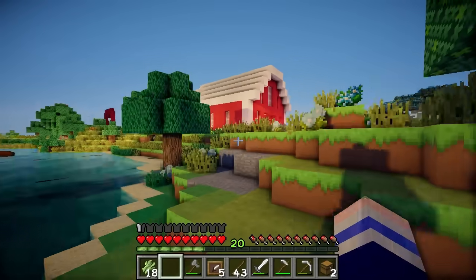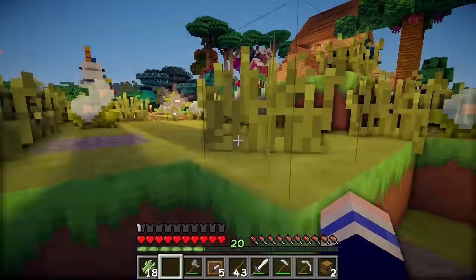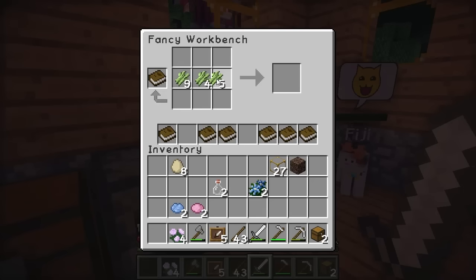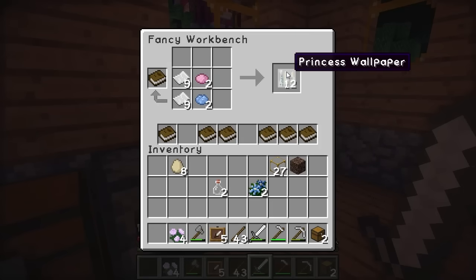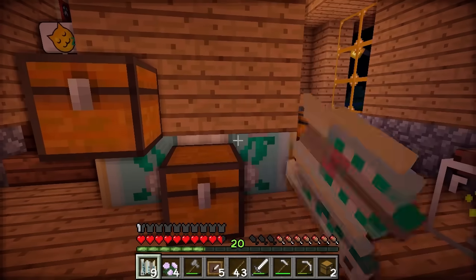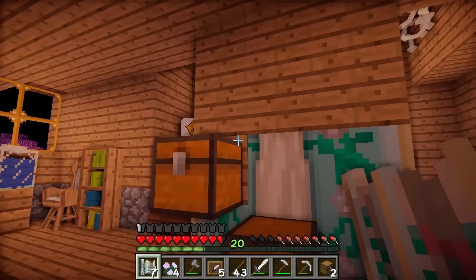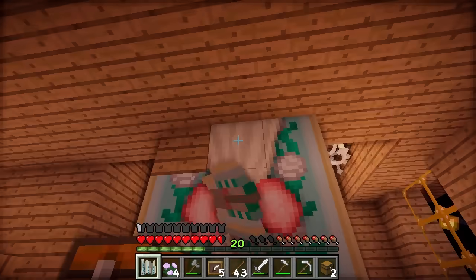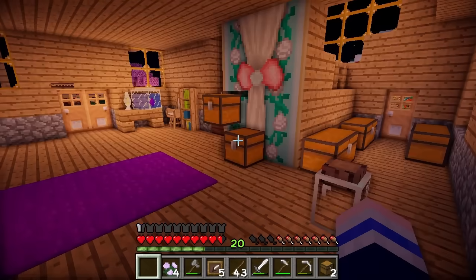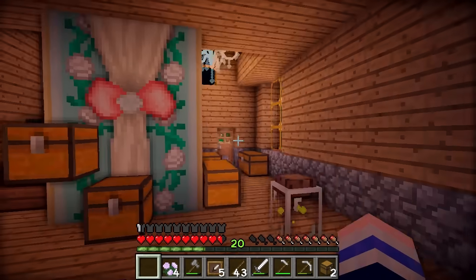And then I'm going to get my dye from in my barn. We've got plenty of paper. There's the dye. Oh it gives us 12 pieces of wallpaper, that's more than we need. I'm gonna start placing it on the wall down here, and then it should all come together to make a nice pattern. What do you think? I think it looks amazing. Once I've removed the chests of course, it will look amazing.